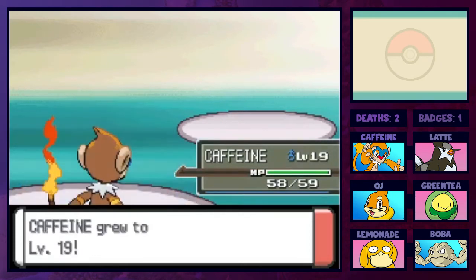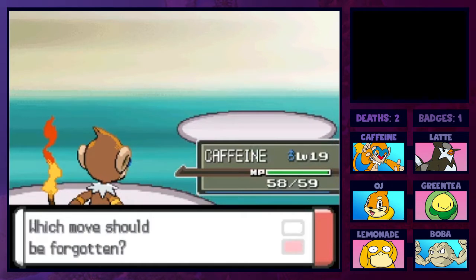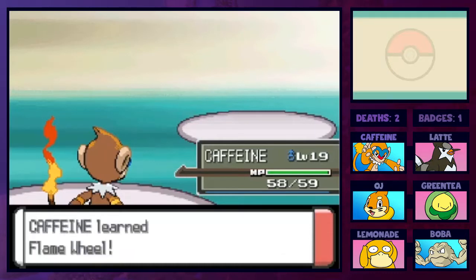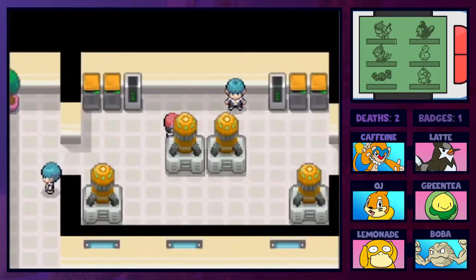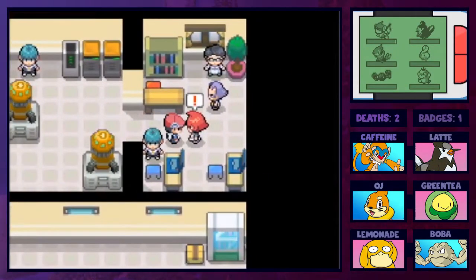Caffeine hits level 19 and learns Flame Wheel. Can't have more than four moves, so I need to decide what to replace. I'm going to get rid of Scratch - I cannot think of a scenario where I'd choose Scratch over anything else. We keep Taunt just in case there's a specific scenario where it's useful, even though it probably won't be. There's an optional grunt I skip, and now here is the commander.